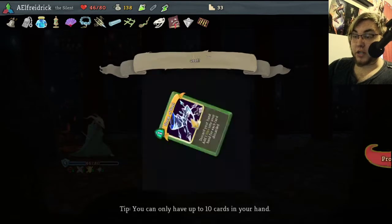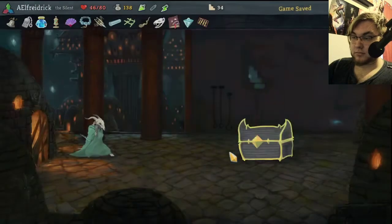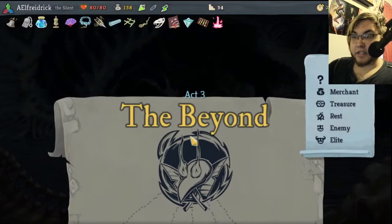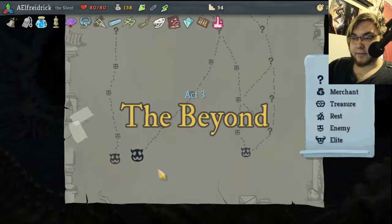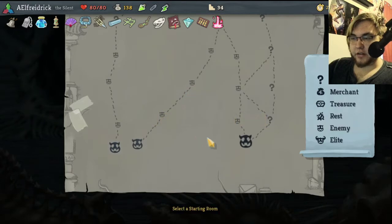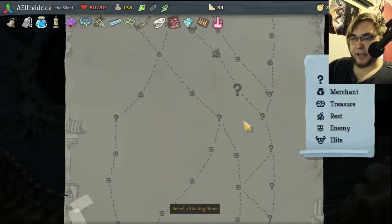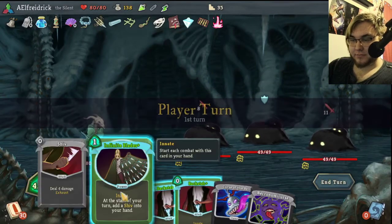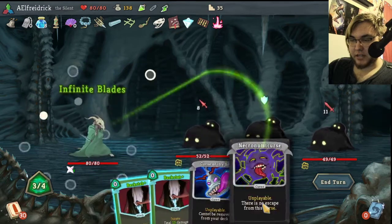This would have been the perfect time for Finisher, but we did too much damage to him too quick — suffering from success. Grand Finale is so hard to get to proc. Fusion Hammer — let's do it. Where are we heading? Let's go up this way, that seems a little more rational. We might get to the spire. Infinite Blades — God, look at these things.